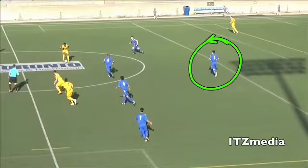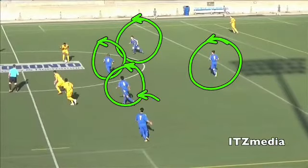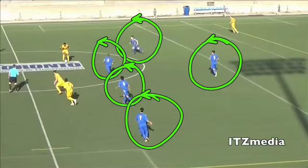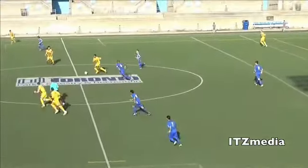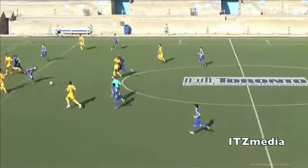He's bypassed one, two, three, four, and five players with one pass. That's got us into the midfield. Kyle drives into the space, threw ball — just unlucky on the timing.